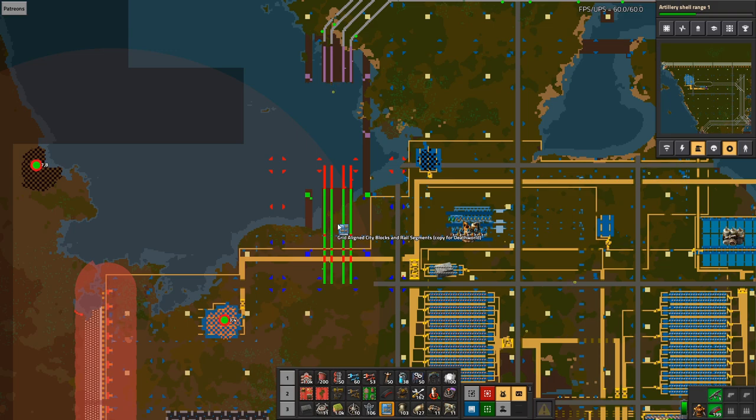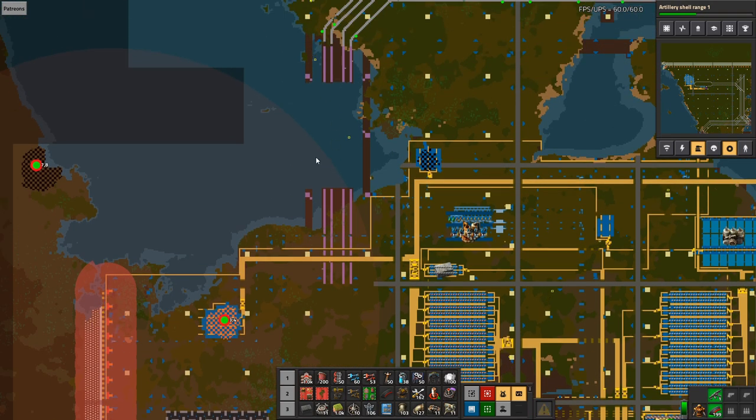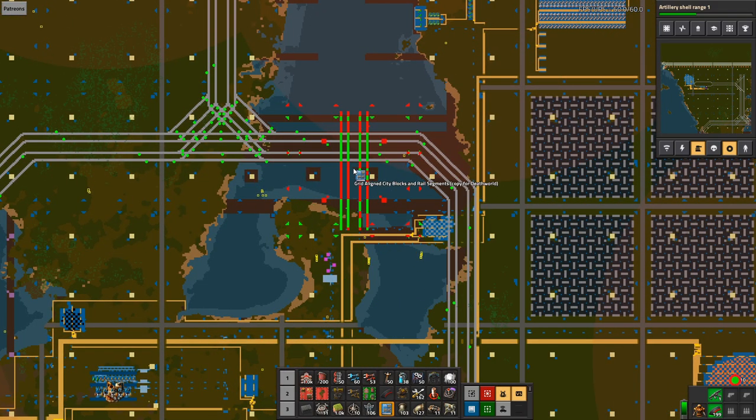This is important — this is how we expand, by going out there and making sure we can cover the last of the area. That was actually a rail, so let's not do that. Let's get this one instead.